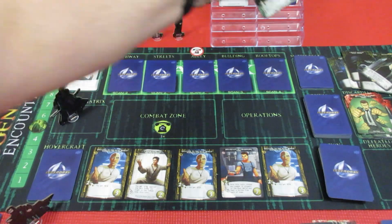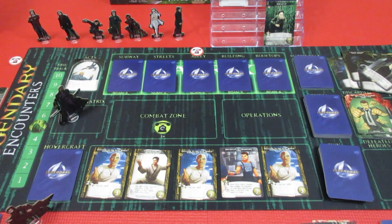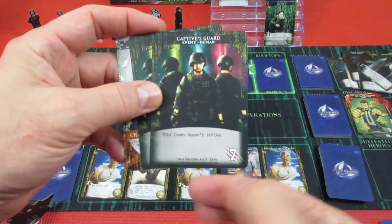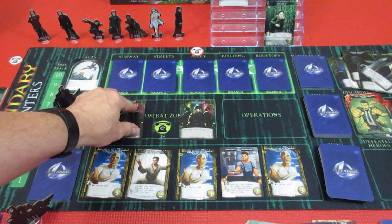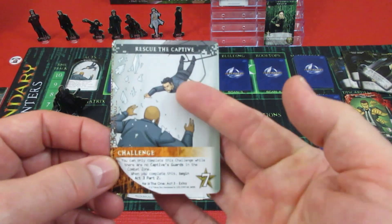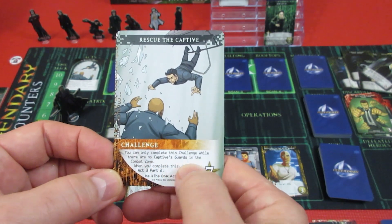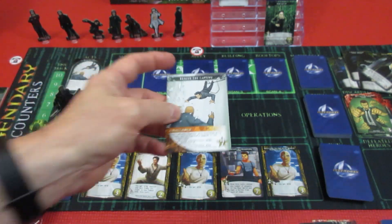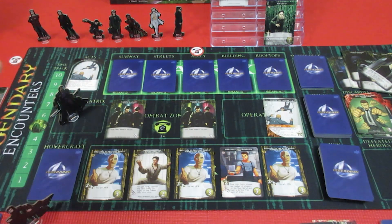Objective: Rescue the Captive. The two captive guards are seven attack each, but this enemy doesn't strike — so they are just guarding. And then 'Rescue the Captive' is a challenge: you can only complete this challenge while there are no captive guards in the combat zone. When you complete it, begin Act Three Part Two. So we're trying to rescue Morpheus, and that's going to be it — we're into Act Three and we'll come back.